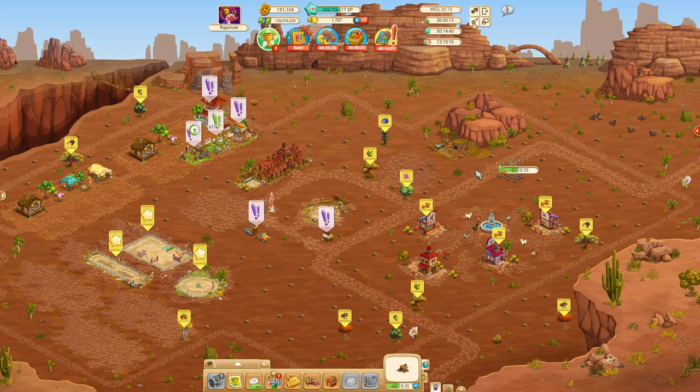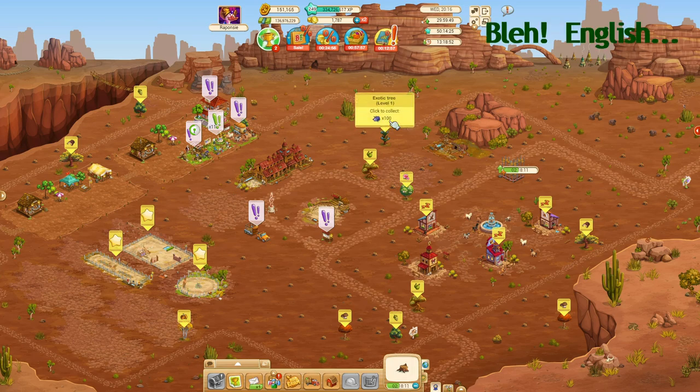When you load the farm for the first time, your trees will just be standing still and not have any pop-ups. You do not need to do anything specific for them to start growing. They grow their products — which could be blue bugs, kapok fruit, hibiscus flowers, and so forth — by themselves. All you need to do is periodically go harvest them, and immediately they start producing more. You don't need to start the production in any way.